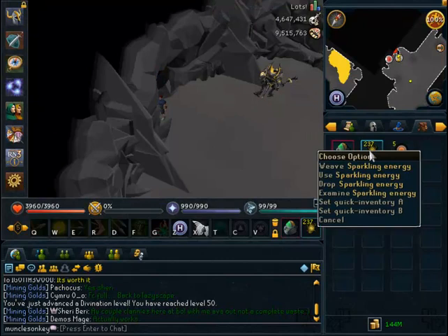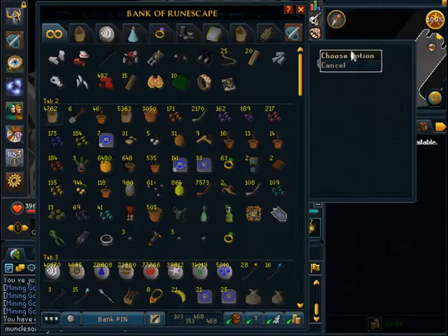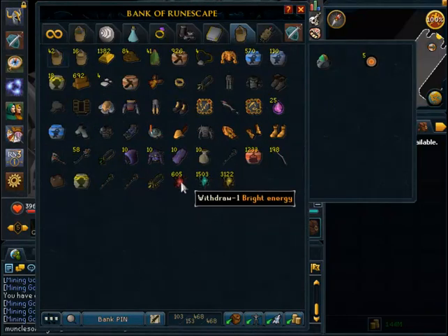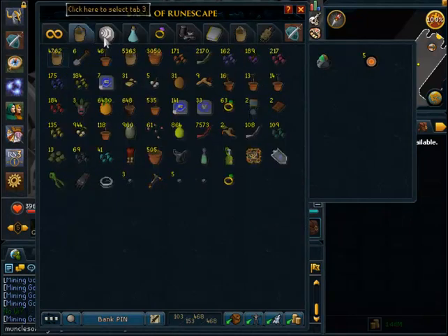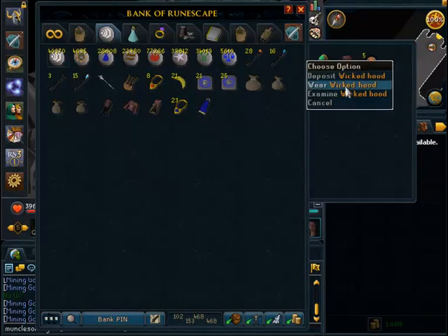I've also been saving the energies that I've been getting. If I go to my Resources tab, I have like 3K Sparkling Energy, 1.5K Glowing Energy, and 600 Bright Energy. I believe the best way to get to the next Divination spot — it's really close to the Nature Altar — so I'll teleport there with a Wicked Hood.